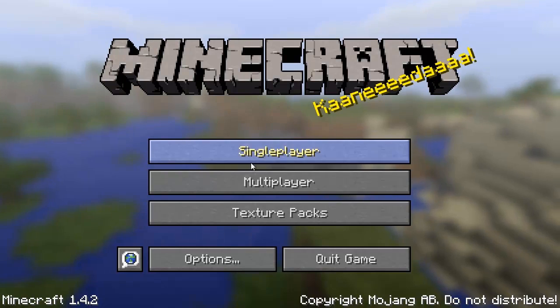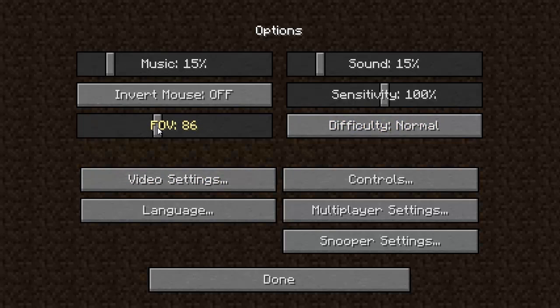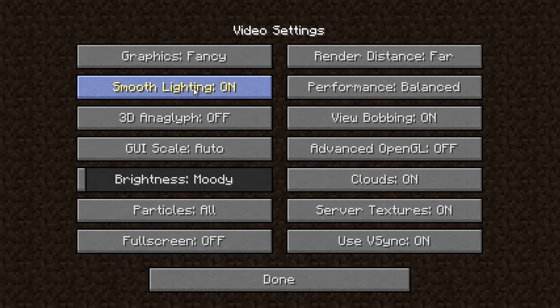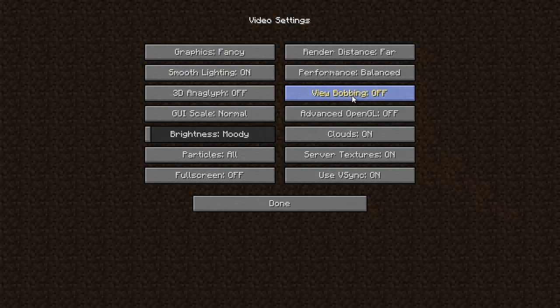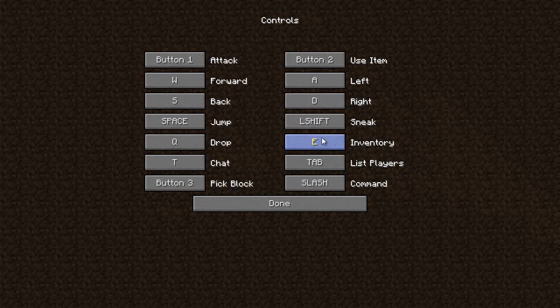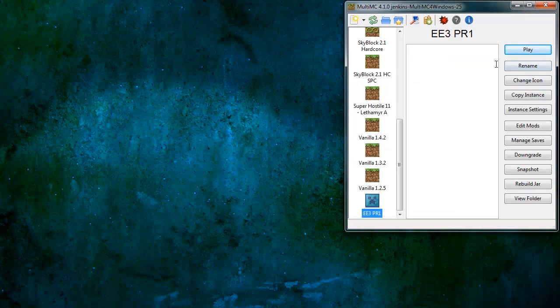Minecraft 1.4.2 as we all know and love it. I'm going to pre-prepare my settings for when I actually get into the game proper. No view bobbing, tab and list — yeah, that'll do. That's just done in that vanilla instance.